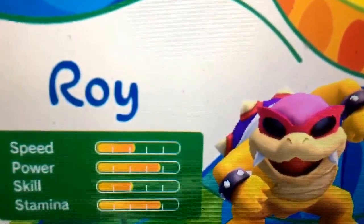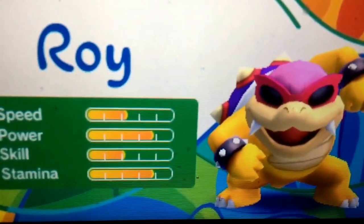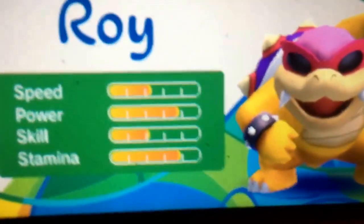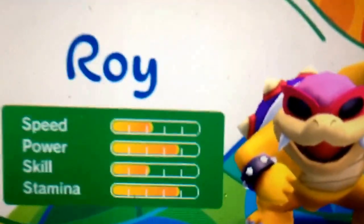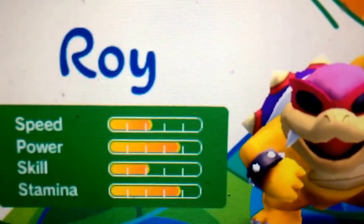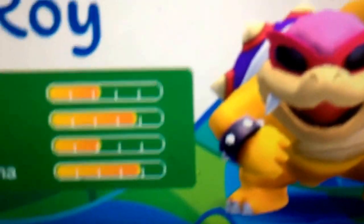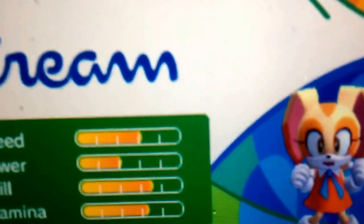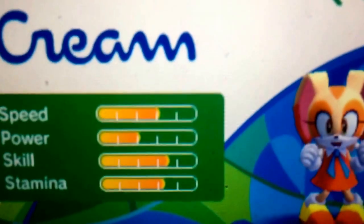Here we'll be unlocking Roy Koopa. Also in the Olympic Games, we have another new character — oh my god, we have Cream the Rabbit making her first Olympic Games debut as a playable character.